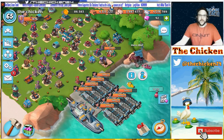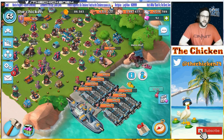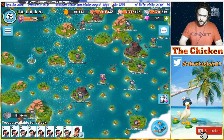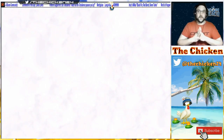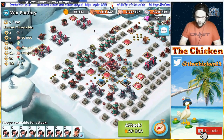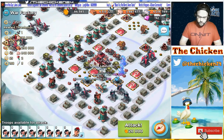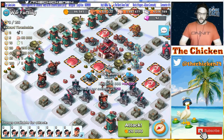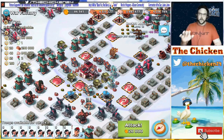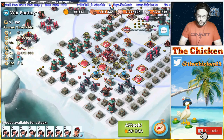Hey guys, chicken here bringing you another Boom Beach video. Today we're taking on the Gear Heart War Factory. Let's take a quick hashtag chicken peek at the base. If we can get rid of this hot pot and adjust this shock launcher, I think that's gonna open the base up. If we get rid of those five defenses, I think that's really just gonna open the base up completely and make it a pretty easy solo honestly.